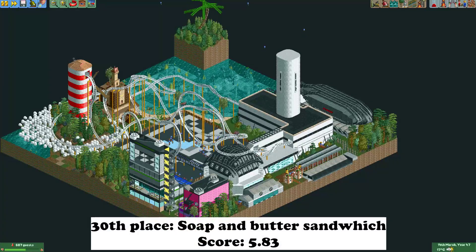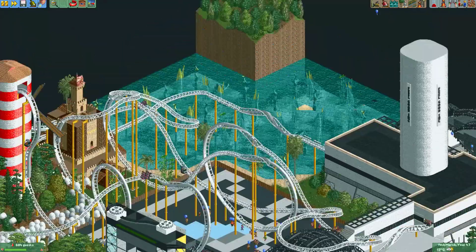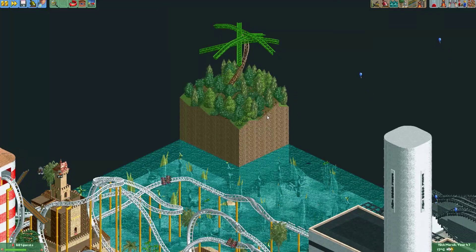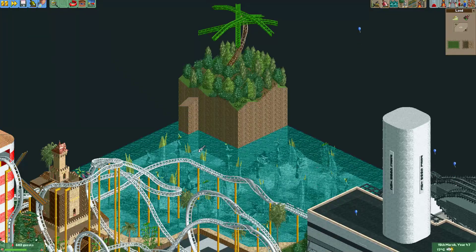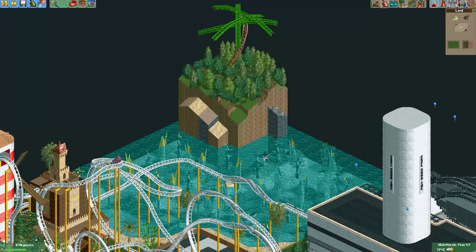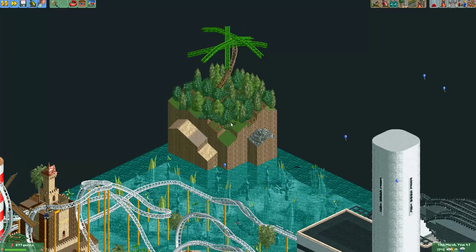Here's the entry from Soap and Butter Sandwich. When you make an island like this in the corner, you really shouldn't make it look square. Just go into disable clearance checks and add some variation to the land — something like this is already a lot better. It's an easy way to make it look better rather than just having a square block. There's also an airship here but I don't really think it looks like one — it's very blocky.